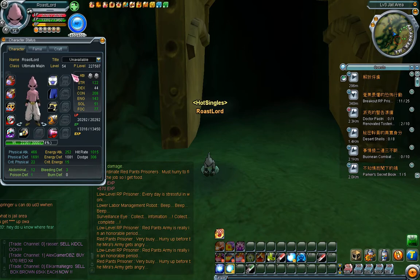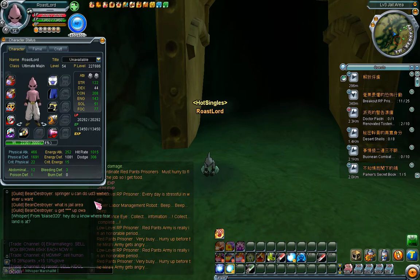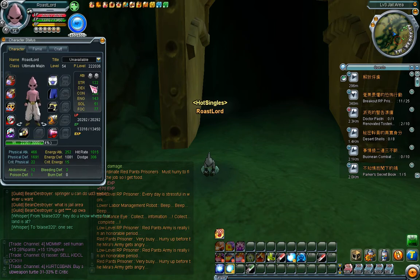Now let's get down to gear. The best gear you can get at level 50 — and really at all levels — is crafted gear. It's called Combat Gear. For level 50 you'll get the Combat top, whether you're a Margin, Fighter, or Swordsman. From level 30 to 70, Combat Gear is the best — it's better than legendary gear, it's crafted, and it is expensive.